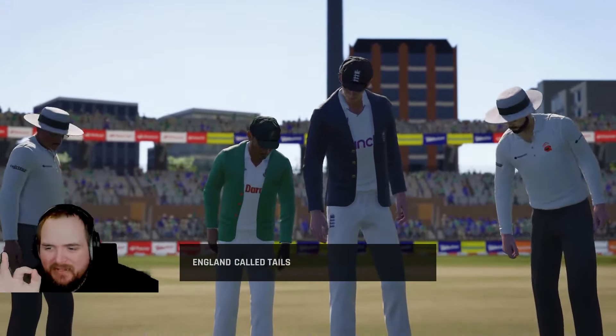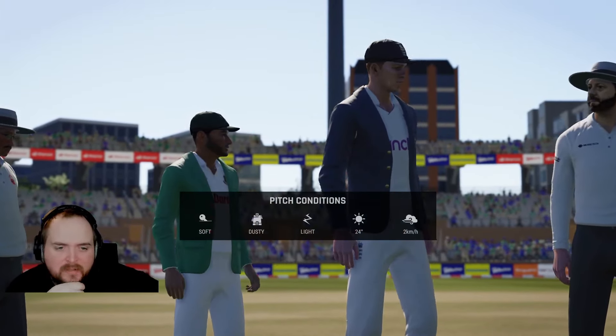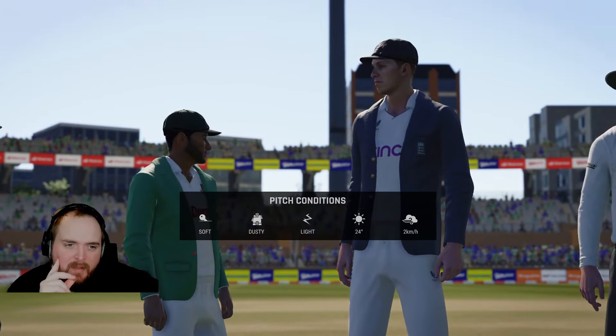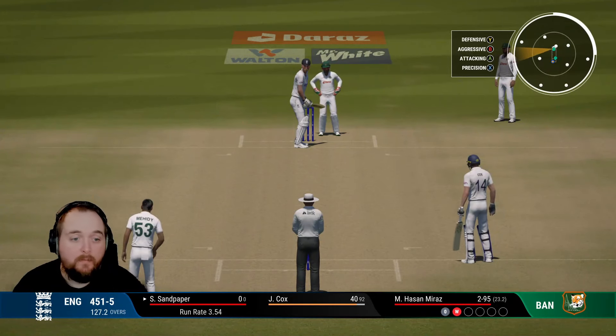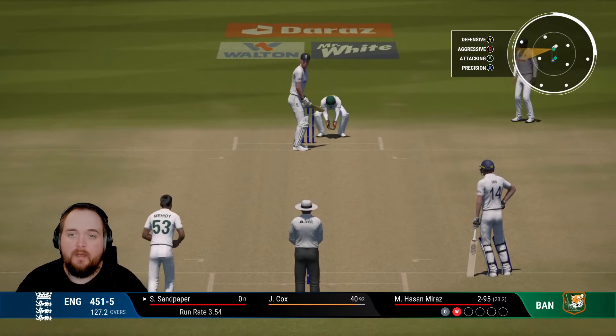Toss goes up - Zach Crawley, England captain, looks fantastic. England called tails, it lands heads - Bangladesh win the toss on a soft and dusty one with a few light cracks in there. They are going to have a bowl. We come out to about 451 for five.